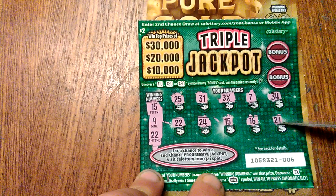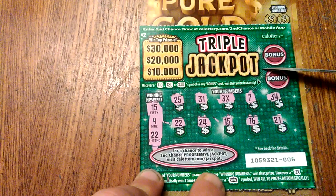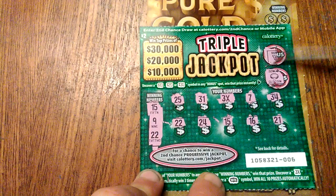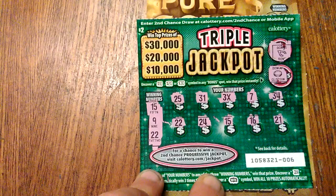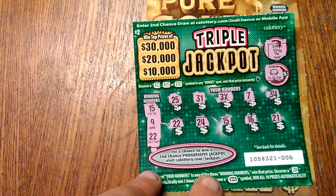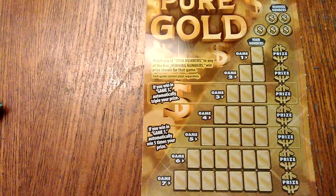16 and 21. Let's see if we have a bonus. Here we go — pot of gold and a bone. So three times multiplier with two matches. Let's put this one aside for now.